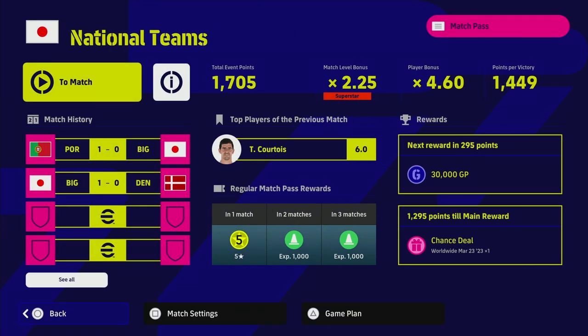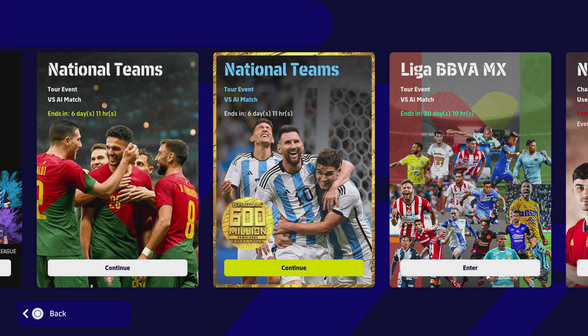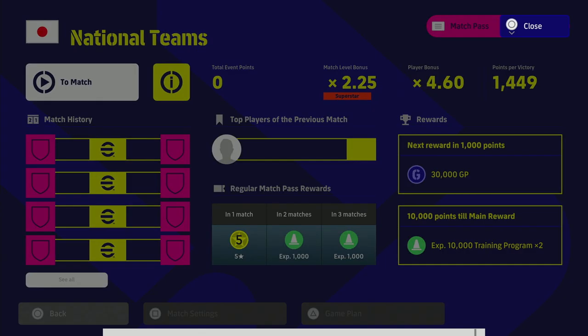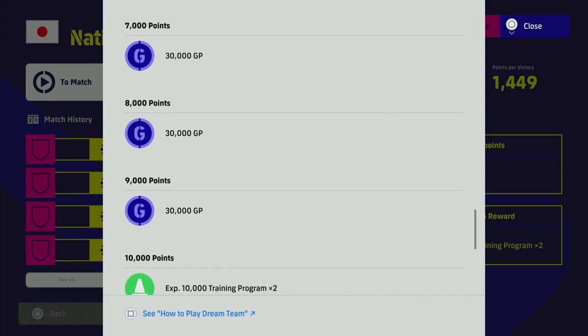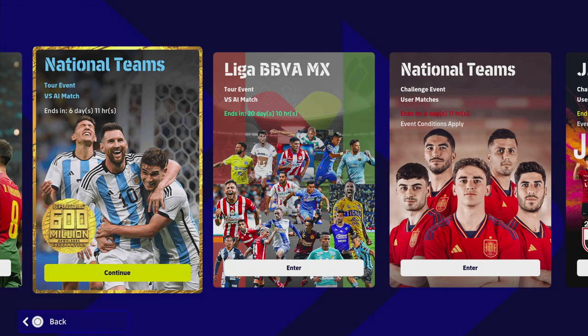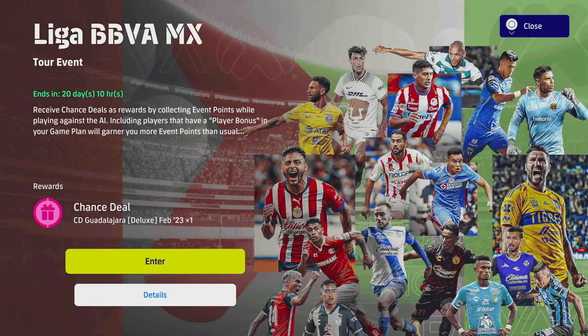They've also added a new national team event where if you get the main reward you get a free spin at the Player of the Week. There's also a national teams event against the AI that's still ongoing — you can win that and there's a load of rewards including 30,000 trainer points. The rest of the points just get rinsed and repeated with the international teams all the way until you get 10,000 points for playing, so it's very easy to do.